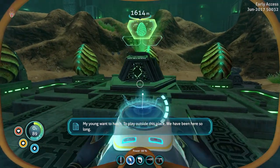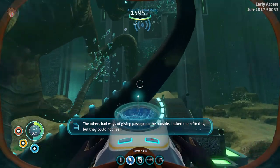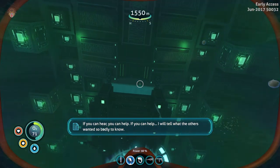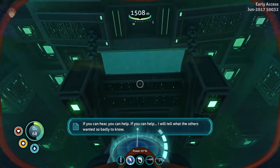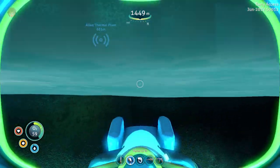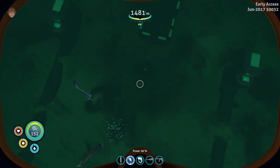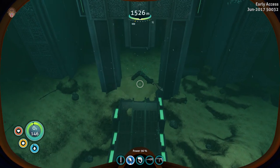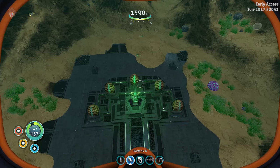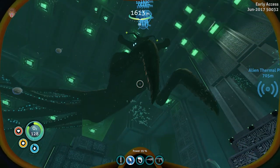The creature speaks: 'We have been here so long. The others had ways of giving passage to the outside — I asked them for this but they could not hear. If you can hear, you can help. If you can help, I will tell what the others wanted so badly to know.' There are eggs around that platform and a teleporter right there. If I activate that thing, these eggs are gonna hatch and go through there. Let's wait till she sits down maybe.